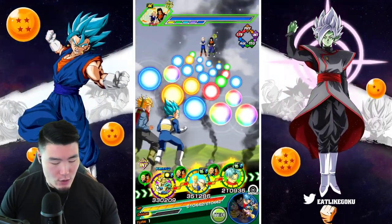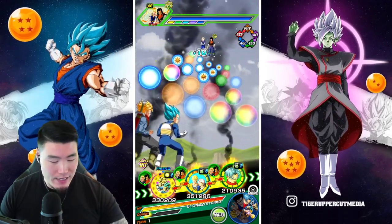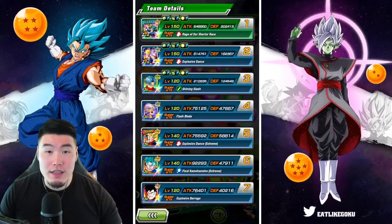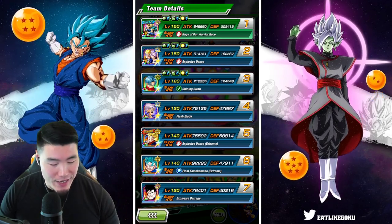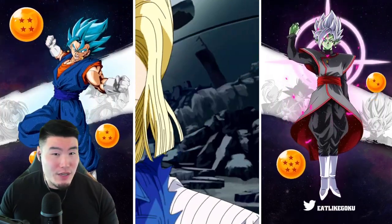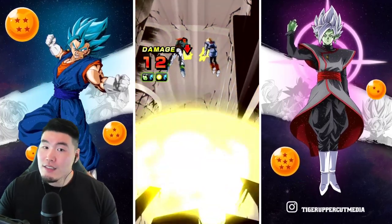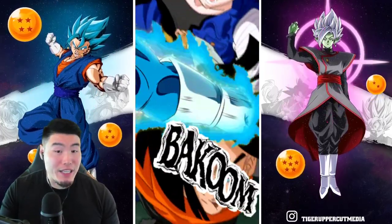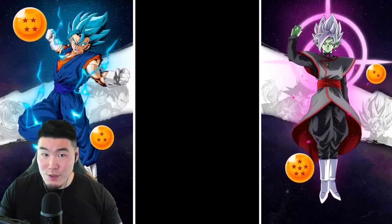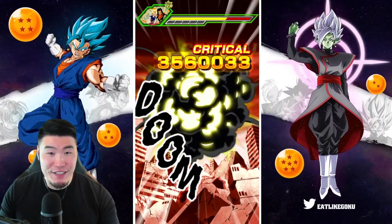Turn one, we're facing the TEQ androids and we have the friend Trunks and Vegeta as well as the LR Gohan and Trunks. Let's give these guys some orbs — we should be able to take them out with this one rotation. 202k defense for the Trunks and Vegeta, 162k for the Gohan and Trunks. We're basically going to be floating the TEQ Trunks because he's not going to be doing much for us here — he's mainly here for the bond of parent and child category. He can be pretty decent defensively still, but he really needs an EZA at this point. I hope he gets a Extreme Z-Awakening soon because his damage is very outdated.